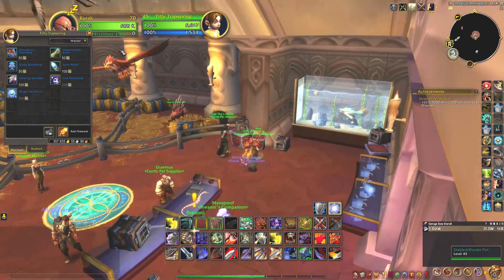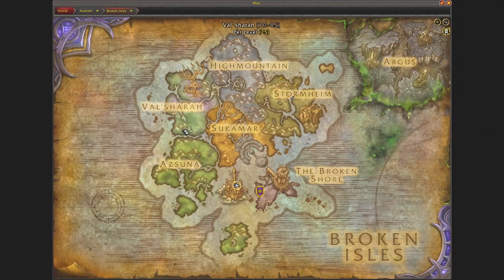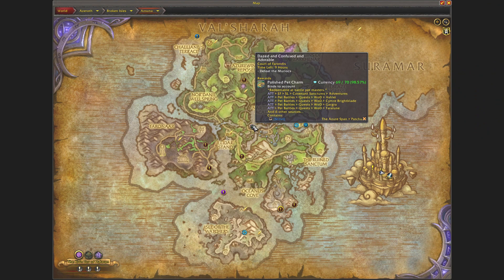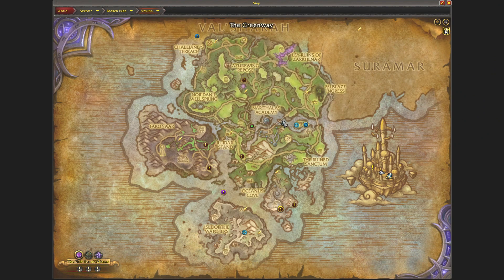These pet charms you can collect from World Quests — Pet Battle World Quests. For example, here in Legion you will find this one, or others. And you can also find World Quests in BFA, Shadowlands, and Dragonflight.